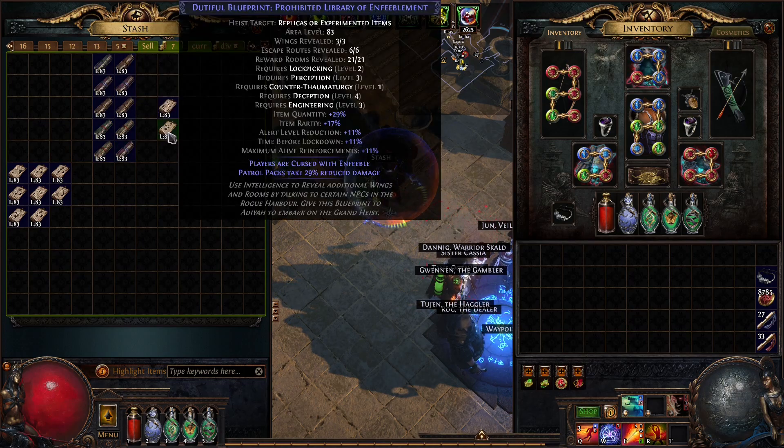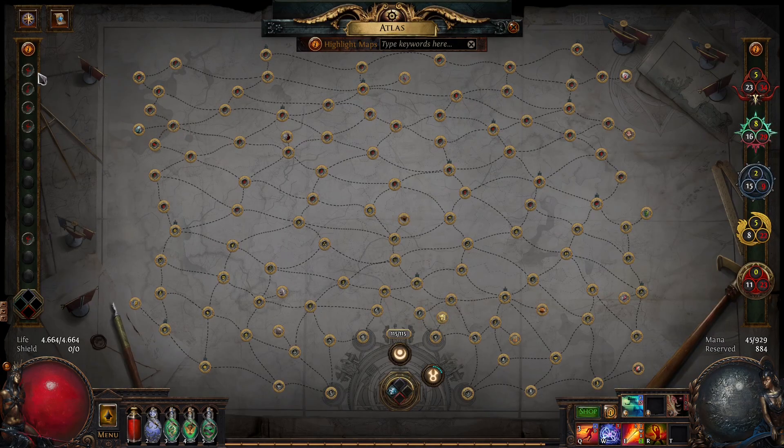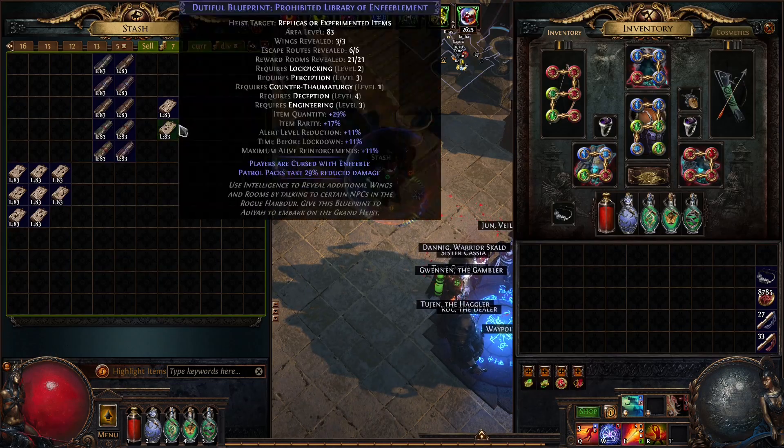Because as far as I know, these map chests in Heist respect your atlas. So they should drop Coves and Tropical Islands more often than other maps.